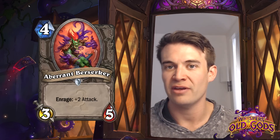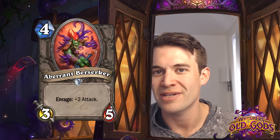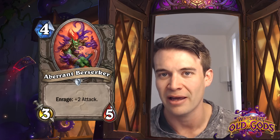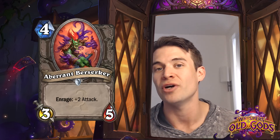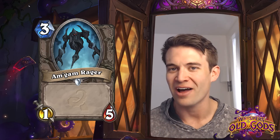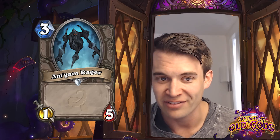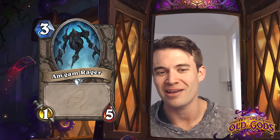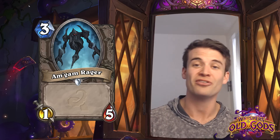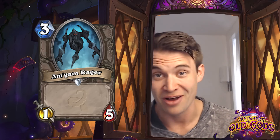Aberrant Berserker - clearly the corrupted version of Amani Berserker. A 4-cost 3/5 with Enrage: +3 attack. Pretty simple card, unlikely to really have what it takes to see constructed play - just kind of an ode to an old card from the classic set. Speaking of odes to old cards, the Amgam Rager - a 1/5. The flavor text is 'Power Creep' backwards, much like this is Magma Rager backwards. Pretty amusing callout to the community - obviously not a powerful card and not going to see any competitive play, but certainly a funny reference to Magma Rager and all the rage surrounding it.